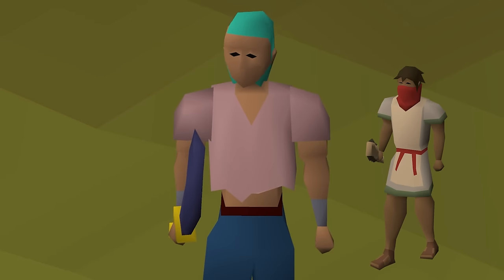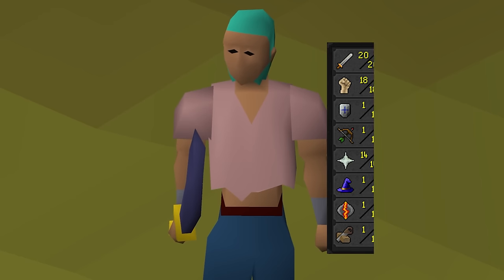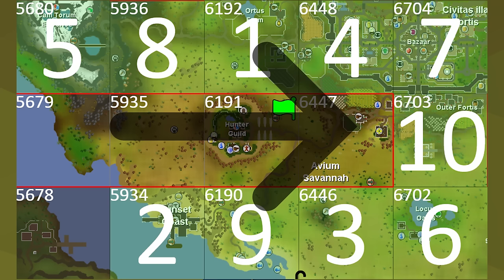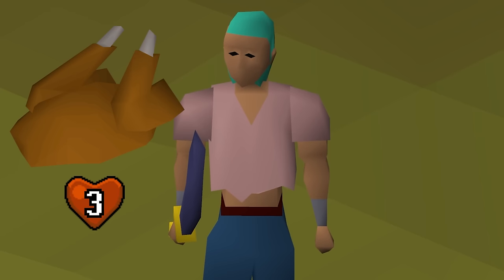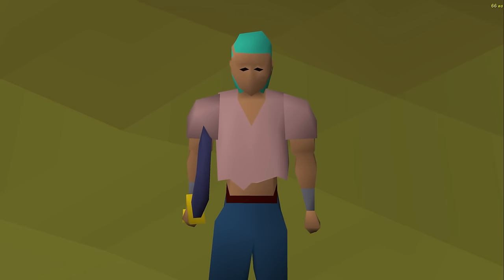Onto their stats: they are level 23 with a max hit of 4 and 27 hit points. With my current stats and gear, fighting one of them would more than likely use up all the food in my inventory, and my food is a long walk over here. The best food I have is Chicken, which heals 3 hit points, and a faster alternative is Sweet Corn, which heals 2 hit points. With not having great food, I can kill 2 or 3 of them with one inventory of food at best. But I do have a solution: Flinching.